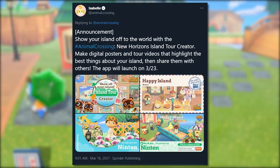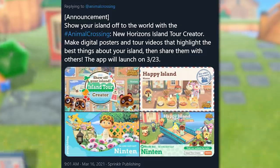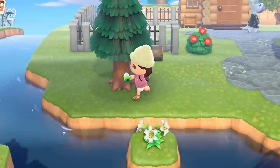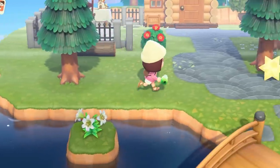Finally, there's an Island Tour Creator feature that allows you to create and share screenshots and footage captured in your game to create a poster or trailer for your island. This is a limited time mechanic that will be available until the end of the year. Apparently it's going to be a separate app as an easy way to share your island with people in the Animal Crossing community.